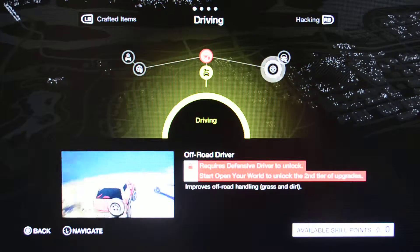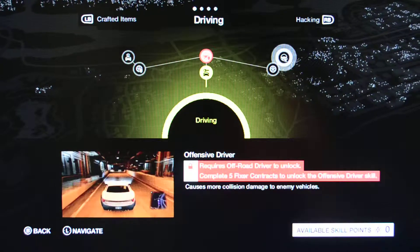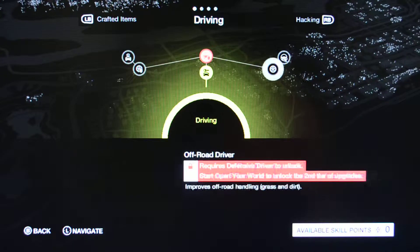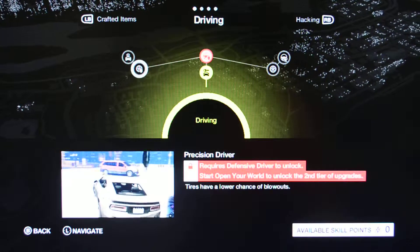Off to the right, your Off-Road Driver will improve your off-road handling on grass and dirt. Up above is your Offensive Driver, which causes more collision damage to your enemy vehicles. On the other side is your Precision Driver — your tires will have a lower chance of blowouts.